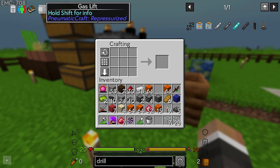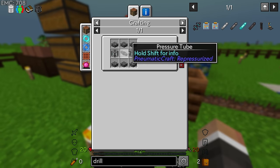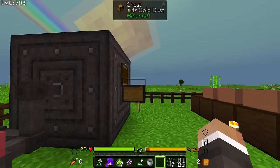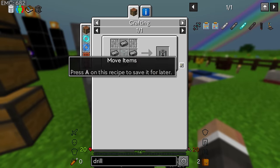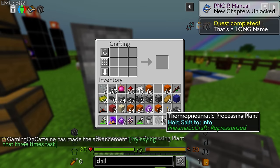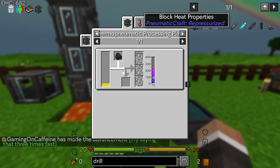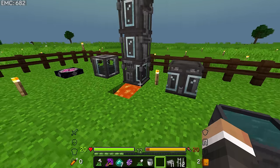You can also just right click the oil tank onto the refinery controller and that will deposit as much oil as the refinery controller can hold all at once, which is the much faster way of doing it. We need the thermo pneumatic processing plant, which does require some more small fluid tanks, which requires yet more compressed iron. So I'll throw even more of that in - the benefit here is it does all of it at once. Once we have that, we can make the same tank we've made many times now, and that should be basically everything for the thermo pneumatic processing plant.